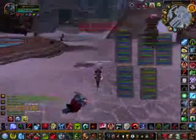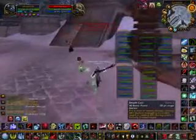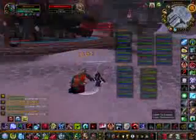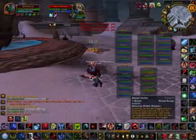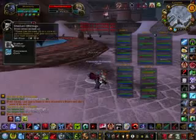The only problem with the green items you're disenchanting here is they're only level 73 to 76 greens, so you won't be getting ridiculous amounts of Infinite Dust — you'll probably get between 1 and 3 Infinite Dust, and no more than one Greater Cosmic Essence. So it's not that great, but how quickly you can kill these things makes it worthwhile.